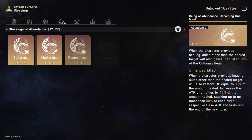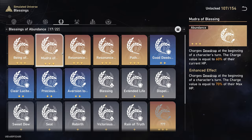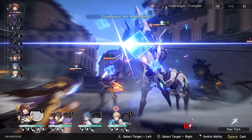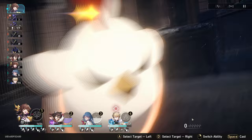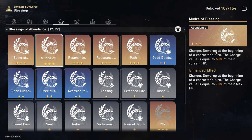She also pairs really well with the Abundance Resonance path in the Simulated Universe. If you get the Path of Abundance, you can continuously heal more and more. In harder content, pairing Natasha with this path can give you healing nearly every other turn — very strong. Some good blessings like those with the Dew Drop effect increase your damage based on HP value, which you can basically keep at 100% if you have Natasha. I strongly recommend putting Natasha on your team along with the Blessing of Abundance if you are struggling with later stages.